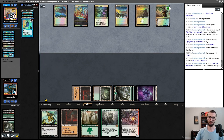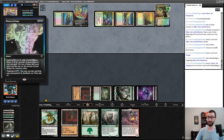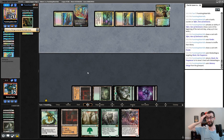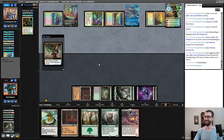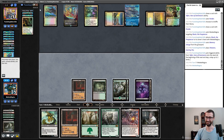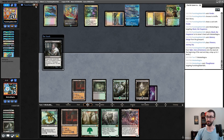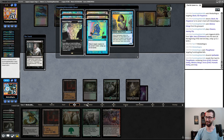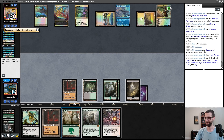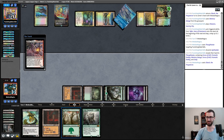My opponent gets to untap that lovely Lotus Field and then flash this back for seven mana. I'm not even mad, I'm just impressed that this is working. I will go for another Thoughtseize here. Like, how am I going to win? I legitimately do not know. I'm not going to concede this game despite the fact that I think I'm like 95-plus percent dead.